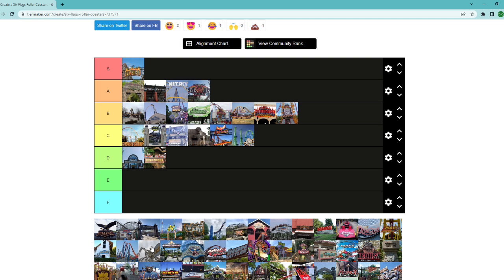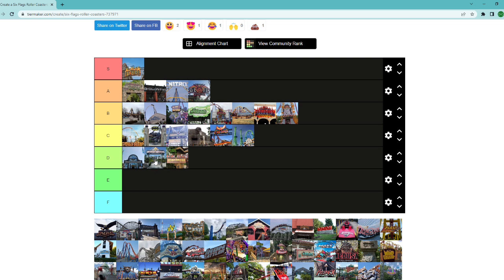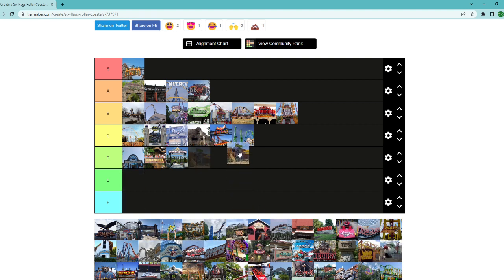Gotham City Gauntlet — slightly worse than Dark Knight, it's outside, just a wild mouse, nothing else. Joker's Jinx is my personal favorite of the Flight of Fear models. I've ridden Flight of Fear at King's Dominion, and I find Joker's Jinx a lot better. I'll place it near Batwing, just behind it for now since my last ride was a little rough. It's an old-style launch with a couple inversions twisting around the spaghetti bowl — nothing revolutionary, but a fun ride.